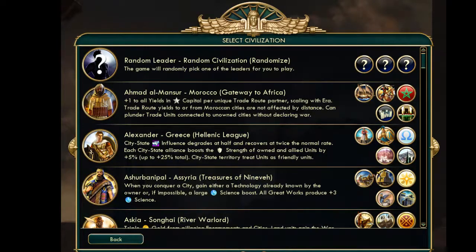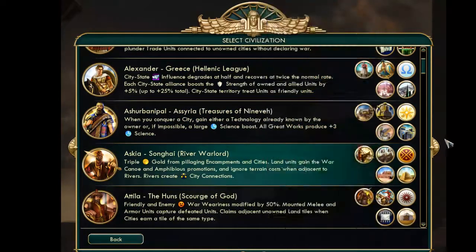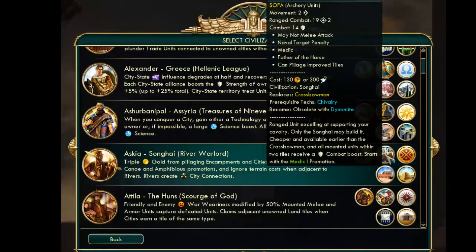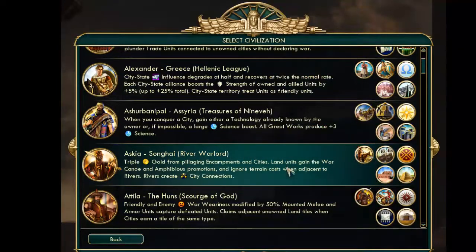The changes are in spoilers so it's kind of hard to read through all at once. One obvious change is for Askia — in VP, Askia's first unique unit, the Mandekalu Cavalry, replaces the Horseman, but as we all know that's just stupidly broken. So in this mod, that unit is moved to Chivalry, so in the Medieval era it replaces a Knight. It's still very powerful, don't get me wrong, but at least you have a better chance of surviving early game if you're neighboring Askia. That's such a huge thing.